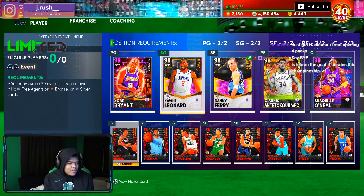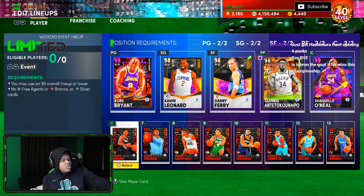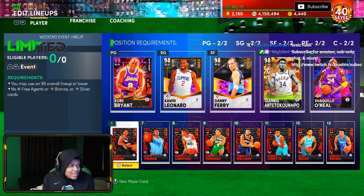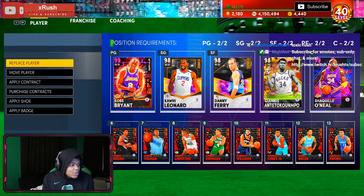This is the method for Limited this week. You can see the requirements over here on the left side of the screen — you may use a 90 overall lineup or lower, no free agents, no bronze or silver cards. Game stamina doesn't matter, defense doesn't matter, a lot of stuff does not matter. So if you want to take advantage of this, you can use a lineup full of dark matters, galaxy opals.